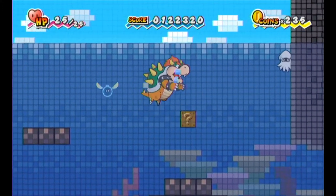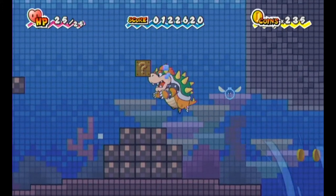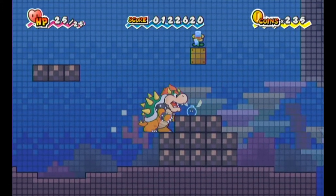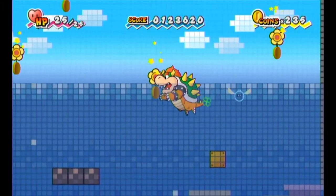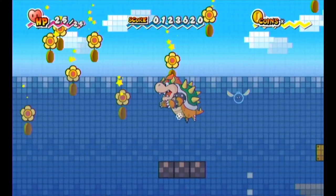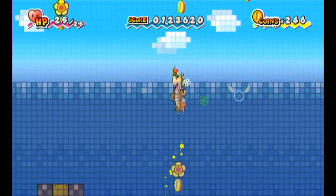There are also Bloopers here. They act pretty much like they do in standard 2D Mario. And a happy flower — I guess that still makes sense underwater. Coins! Glorious coins!